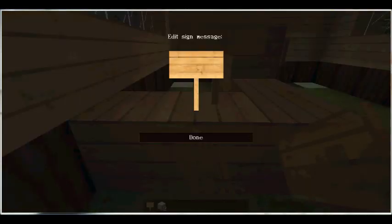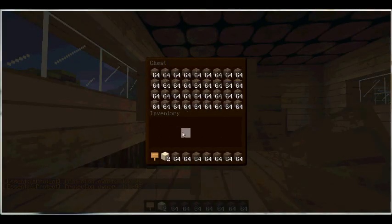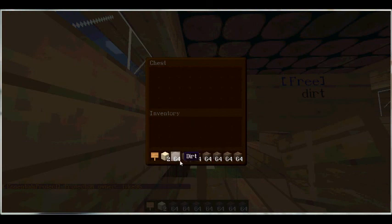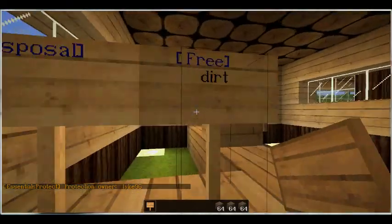You can also set up a free sign to give a player a free item. Put [free] on the first line, then the item ID — let's put 'dirt'. It comes up blue, and when you left-click it you get full stacks of 64. When you go back it refills, so you can set this up at spawn with cobblestone for players to take freely. There's also a disposal sign — put [disposal] in square brackets, it comes out blue, opens a chest, you put items in and when you close and reopen it, it's empty. It auto-disposes everything.